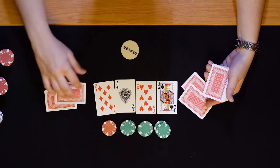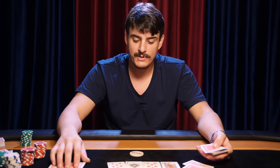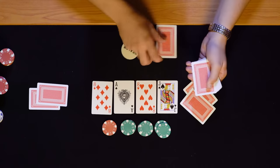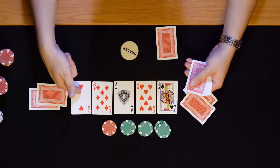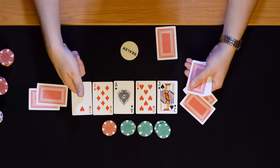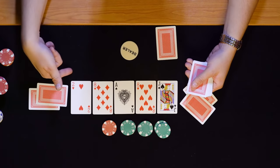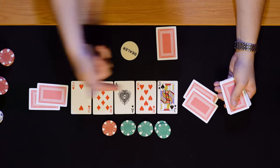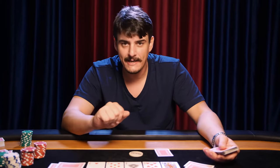Once both players have bet the same amount, we go to the fourth round — the last time we add any cards to the collective pool. The dealer burns a top card and reveals the river card, the final card added to the pool. This two of hearts is not really going to help anything, so both players check and we move to the fifth and final round of any game of Texas Hold'em: the showdown.